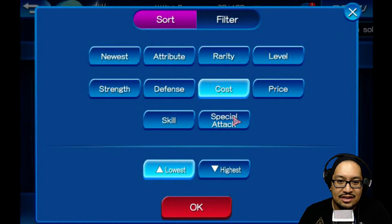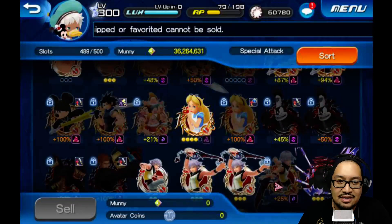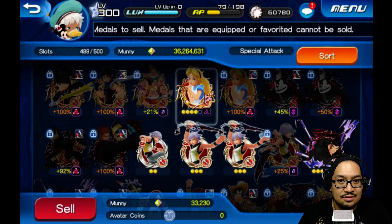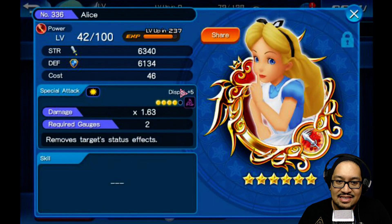Something very important to know about these medals — let's go to Sell Medals and I'll show you. We're going to sort them by special attack, which puts them in the same order we've had them. So look at these medals here — if I go to sell this Alice, she has four orbs lit, not five.